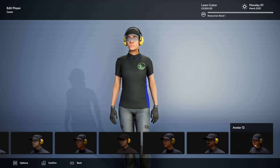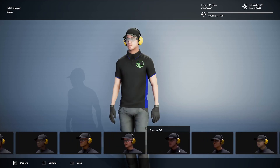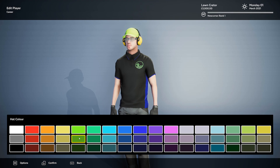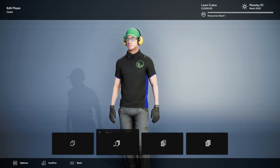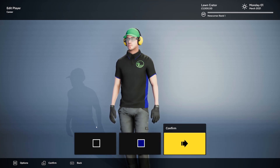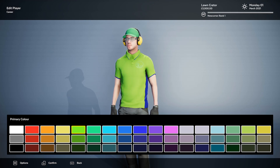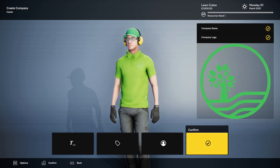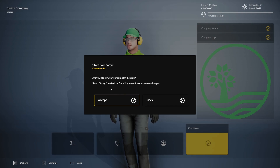We have so many character choices but I need a guy with a beard — these are all weak options. Going with a hat in green, as you guys know my color coordination is absolutely atrocious but who cares. The uniform logo placement: let's go front and back. Primary color looks great, secondary color — I really like that blue, so we'll leave it. Confirming the company setup — yes, I'm happy with it. Let's go ahead.